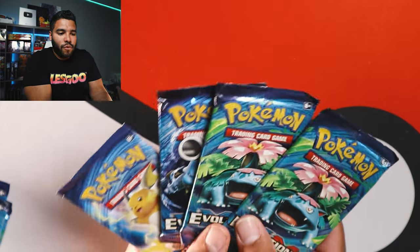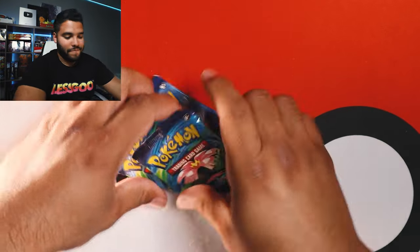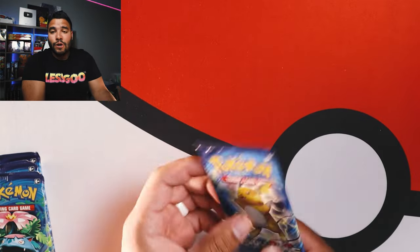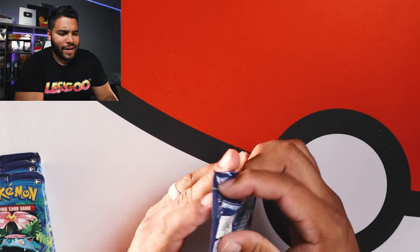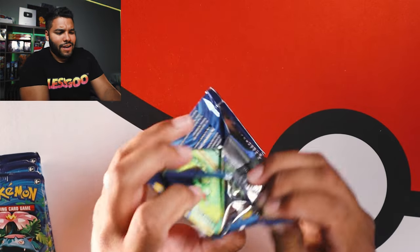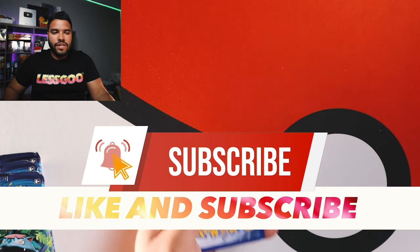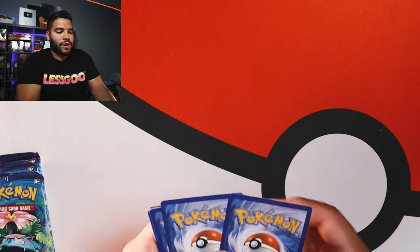For this video, I'll just be unboxing these four packs. I do have all of these, so we're gonna put these off to the side and just get into it. You guys already know I'm dreaming about that Charizard. My first Charizard was pulled out of a pack just like this. So let's just get right into it. If you haven't already, please make sure to like and subscribe — it'll just mean that much more to the channel. These videos get pushed out even more.